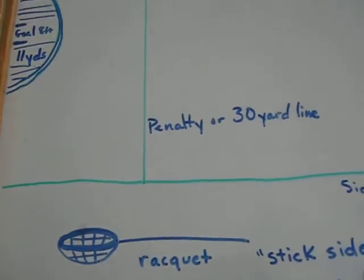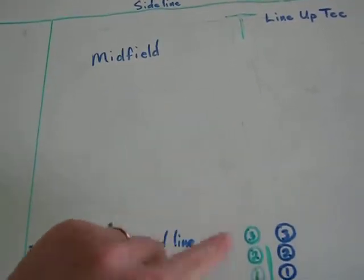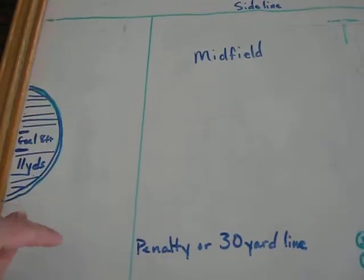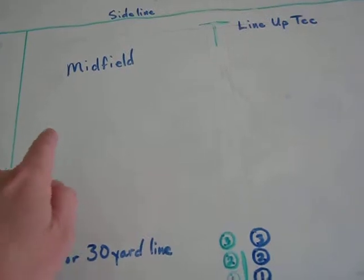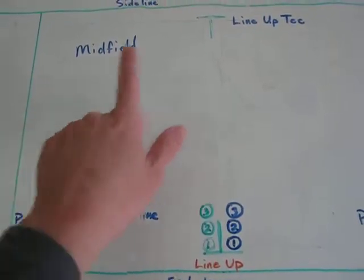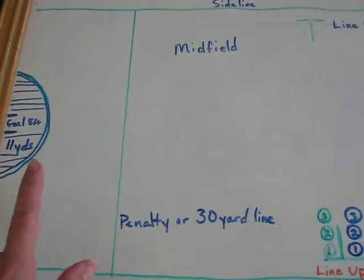The goal is to use your rackets with your teams of three. We have the number one, the attack, that can make the goals. You have number two, midfield, that can stay within the midfield area. And number three can play in the midfield and then go to the opposite team's goal to defend — so defense.